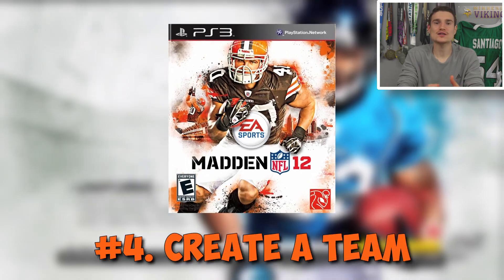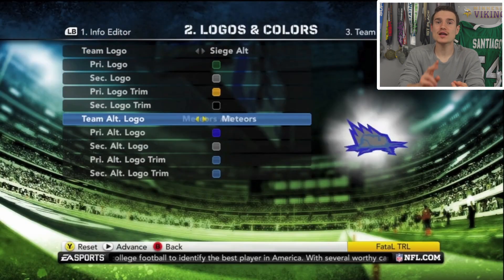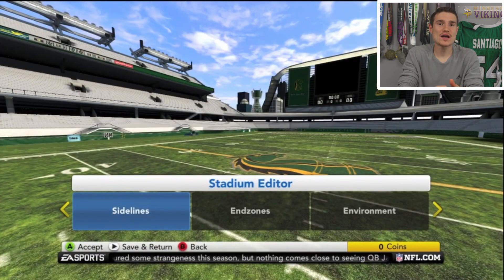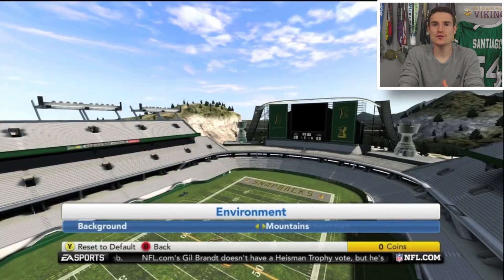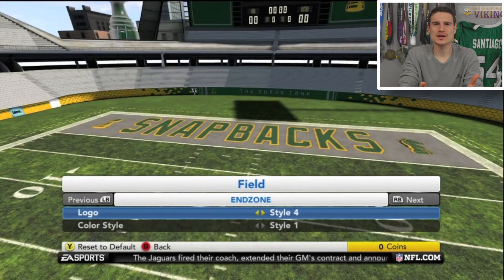Number 4: Madden 12 — Advanced Create a Team Feature. In Madden 12, you could actually create a team, pick a logo, design the stadium, and choose the colors. With that created team, you could transfer it into franchise mode and play with it. How we don't have that now is honestly bewildering.